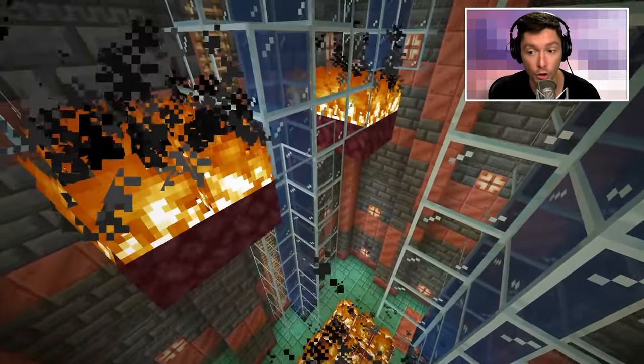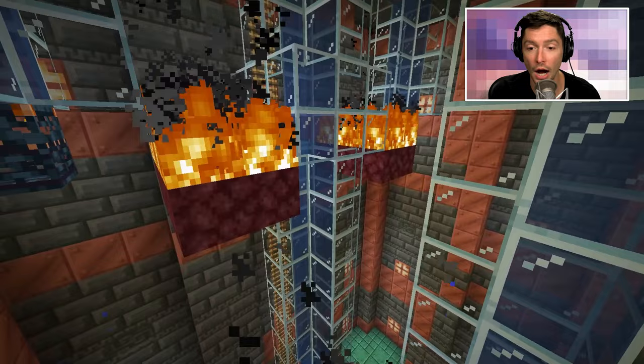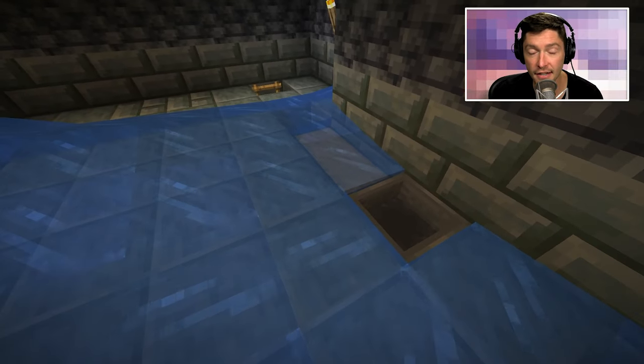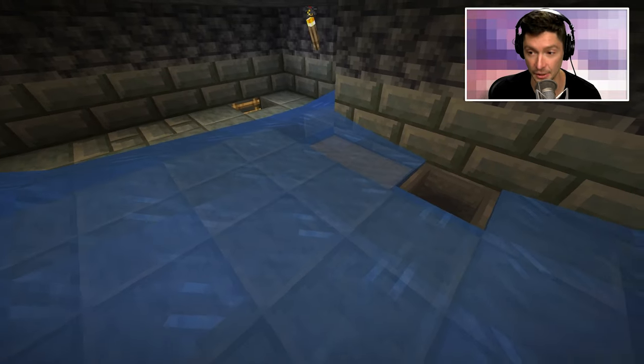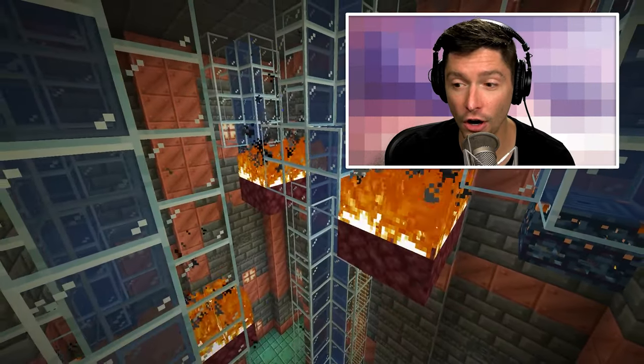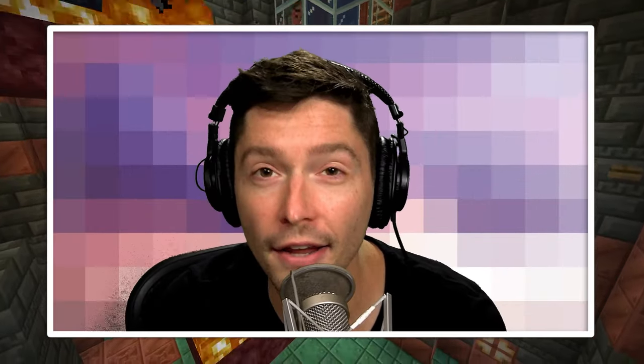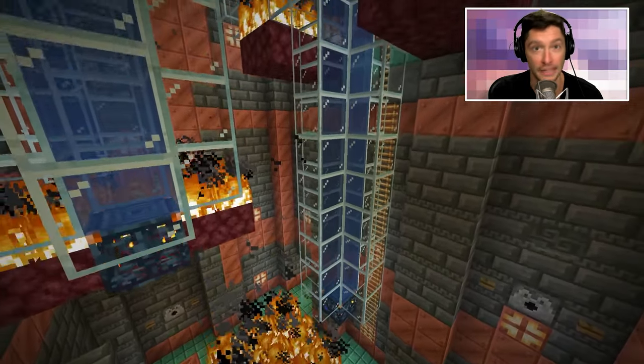It's completely AFK-able. You don't need to activate anything. All of the drops get stored in a chest at the top so nothing will despawn. And this is by far the simplest build — it doesn't even require redstone to pull it off. You just have to break some blocks and place some blocks.